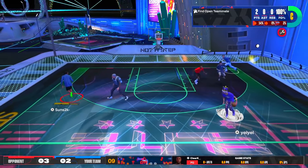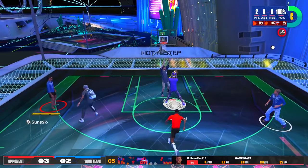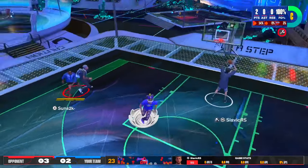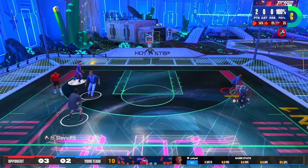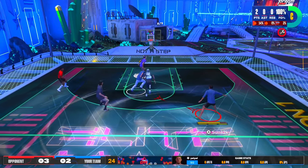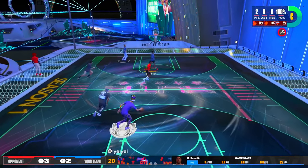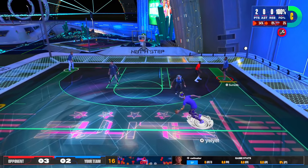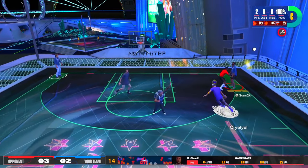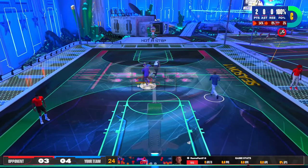Today I'm going to be explaining the difference when it comes to shot timing visual cues, because there's four different ones. I'm basically going to be explaining which one's the fastest, which one's the slowest, and which one is the best overall — the most consistent one. I'm going to go through every single shot timing cue in the game and show how long it takes for each one for the ball to turn green.